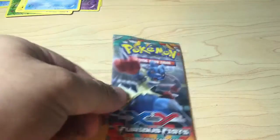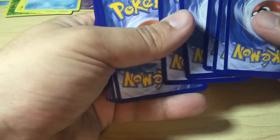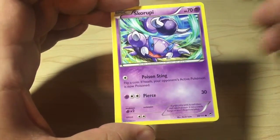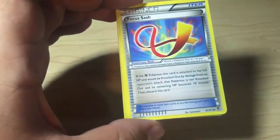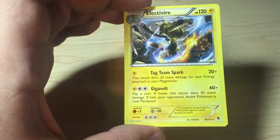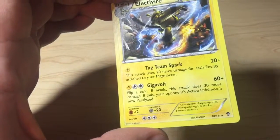And the last pack in the XY Furious Fists that I'm going to be opening is the Lucario one. Let's see what's in store for us here. We have Shelmet, Patrat, Eevee, Skorupi, Kachu, Amoura, Focus Sash, Mountain Ring, and the Reverse Holo is an Energy Switch Trainer card. And the Rare in the pack is an Electivire Non-Holo. Beautiful.